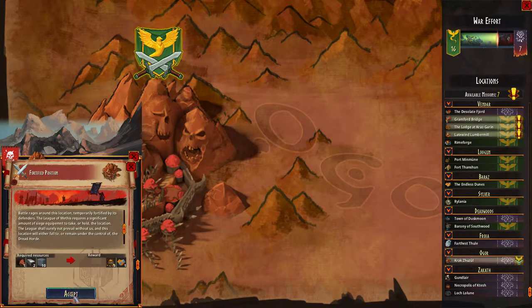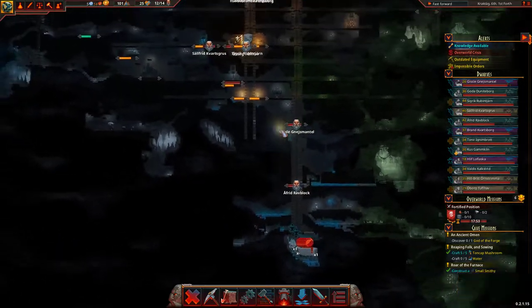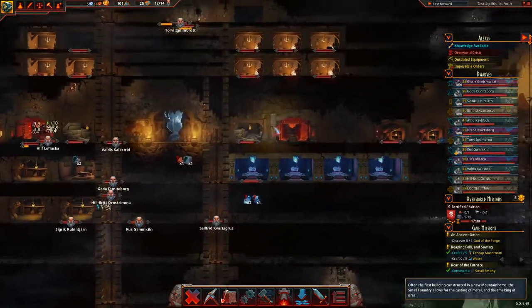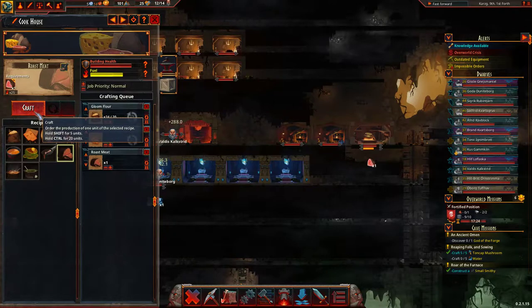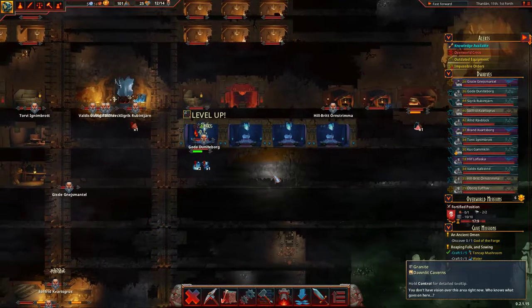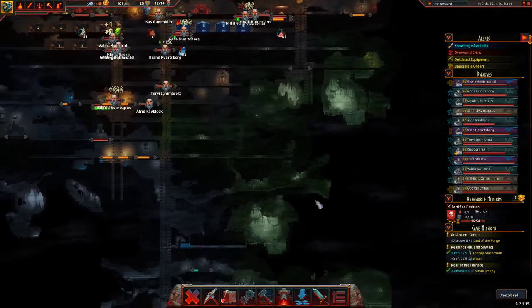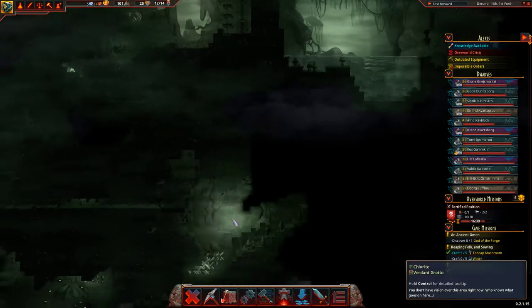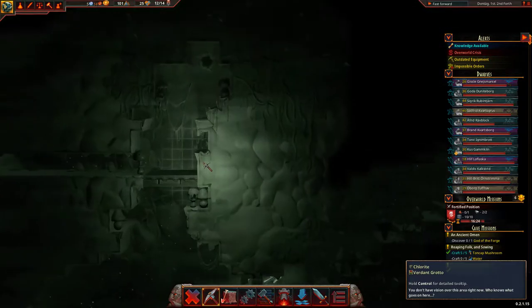Oh, this means we need to make meat — okay, we haven't had to make meat for a little while. Let's go find the cookery — I believe it's over here. Oh yes, let's make some roast meat. Let's look at this pool of water — I wonder if we can do anything about getting that pool of water down to here.